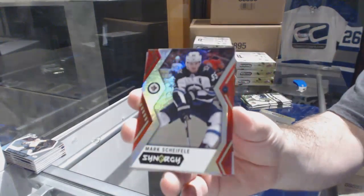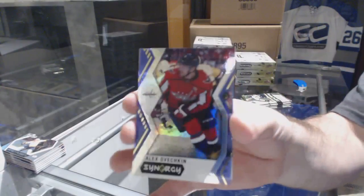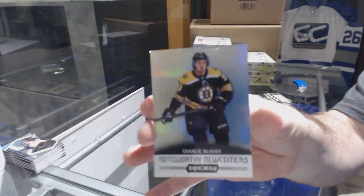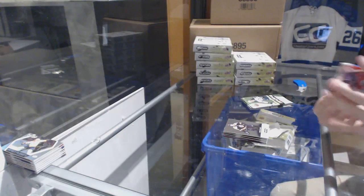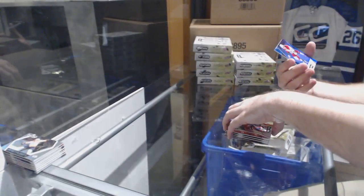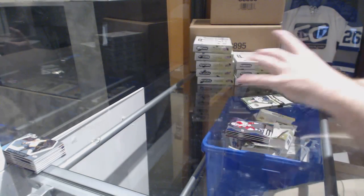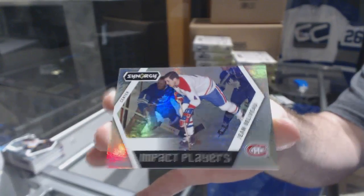Red of Scheifele for the Winnipeg Jets, blue of Alex Ovechkin for the Capitals, and a Charlie McAvoy newcomers for the Boston Bruins. Almost got the rainbow of Ovechkin already. We've got a Yamamoto red rookie for the Oilers, Carolina Hurricanes blue Jeff Skinner, and a Jean Béliveau impact players for the Montreal Canadiens.